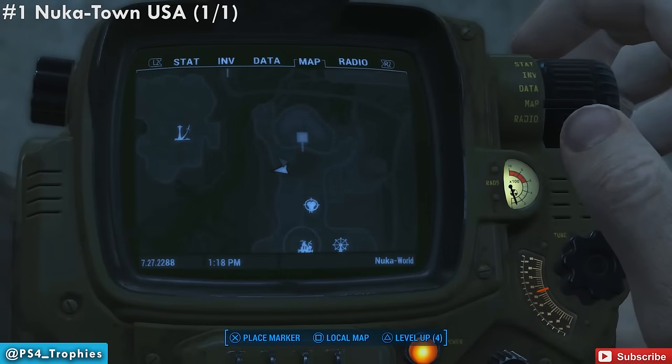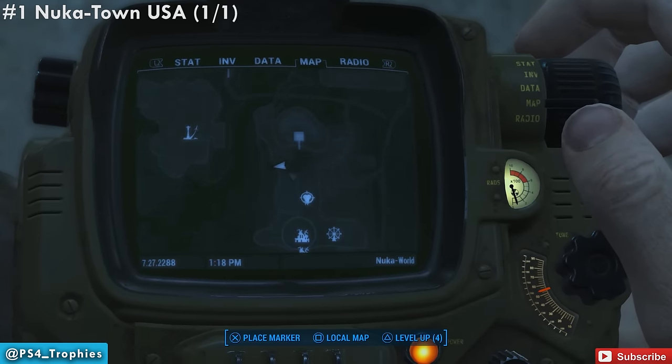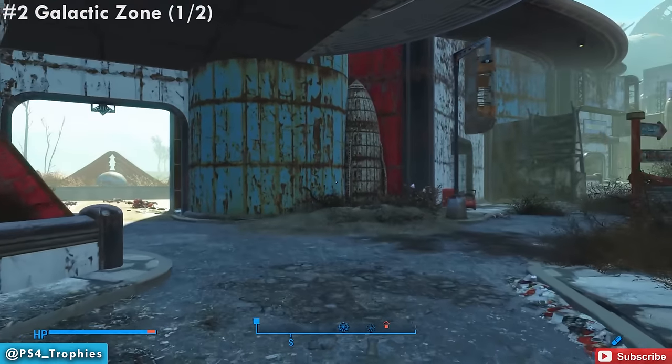In order to see the clue, you have to make sure you have the Cappy Glasses on. So there's the location — the parlor — which is where we picked up the quest. Now we're going to head over to the galactic zone.